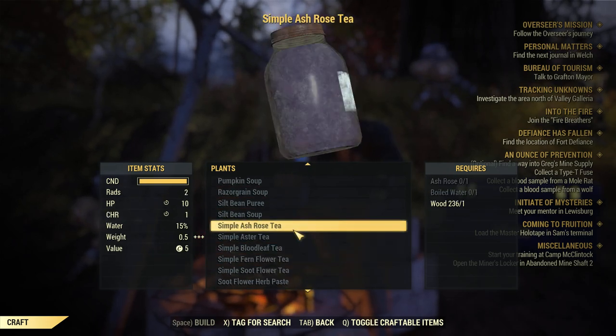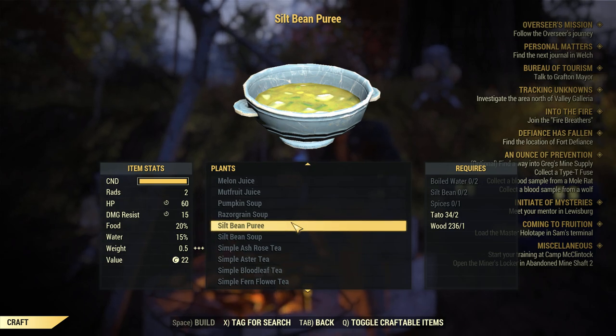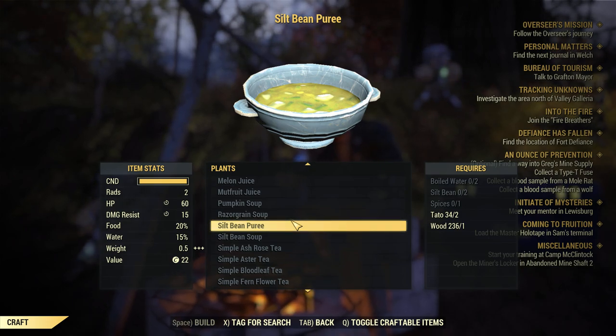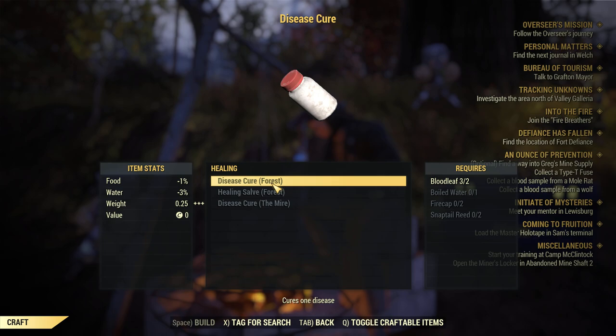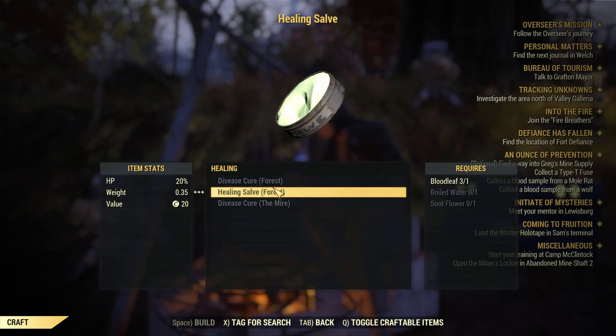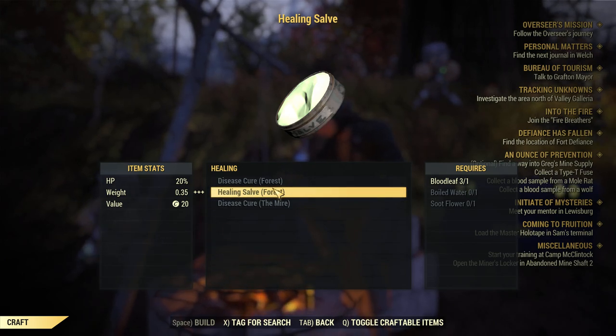The other ones are pretty good as well. The slit bean puree has damage resistance — this is a very good buff, so you want to have some slit beans growing in your base, and also collect the spices. Another great thing to craft are healing salves. You have to collect blood leaf and soot flower for those, giving you 20% HP.